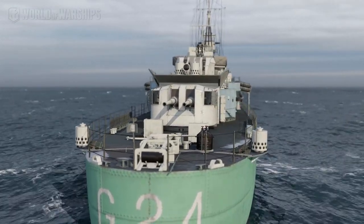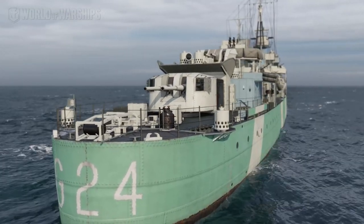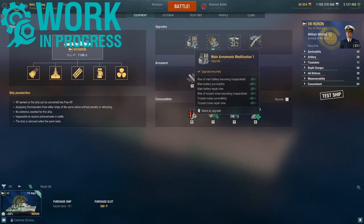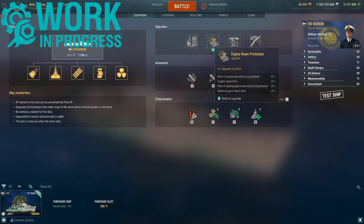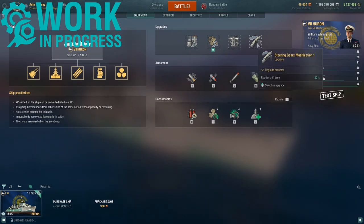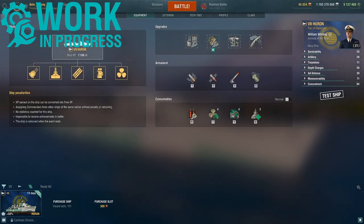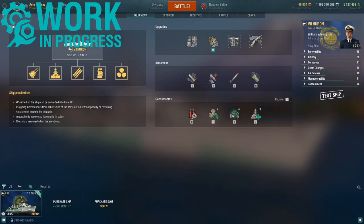Let's start by taking a full look at the ship stats, starting with the upgrades and captain skills. Huron comes fully upgraded as it is a premium ship. The upgrades being used: main armaments, engine room protection, aiming systems, and steering gears mod 1, depth charges, 8 kilometer torpedoes, HE and AP.